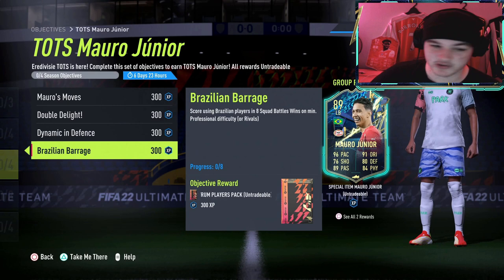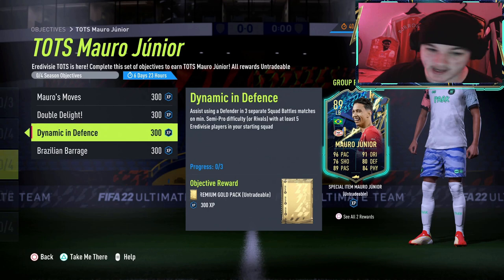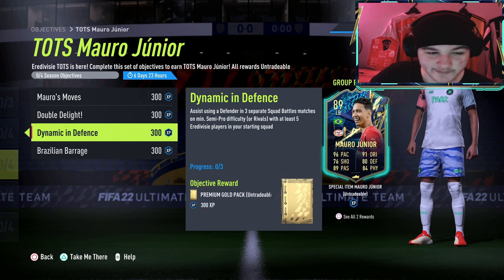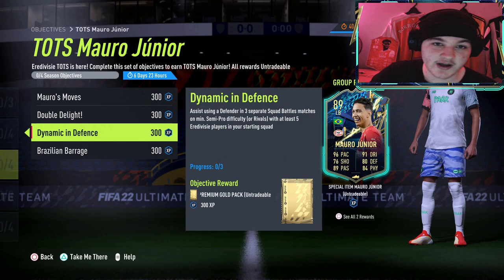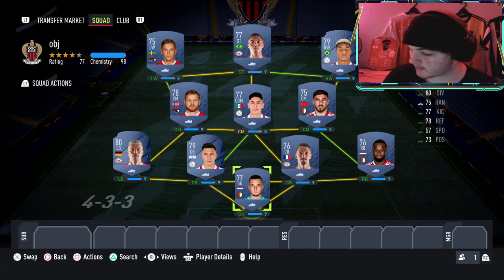It looks like you'll want to build a full Eredivisie team with some Brazilian strikers up top. The assist using a defender — I've got a way that makes it so much easier. I think we had a very similar objective requirement last year during Team of the Season for Squad Battles. There's an easy way around the defender assist, so let's get into the squad builder.